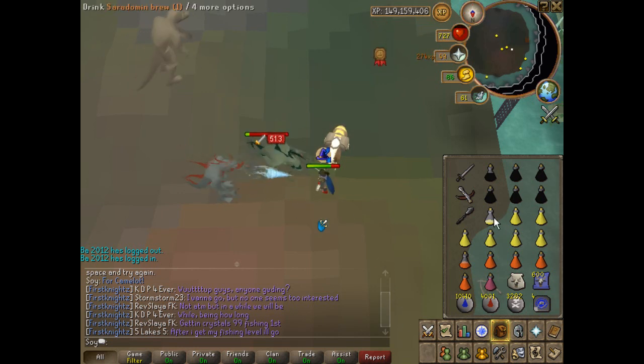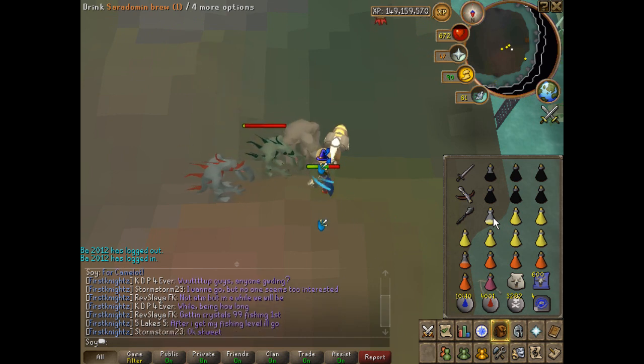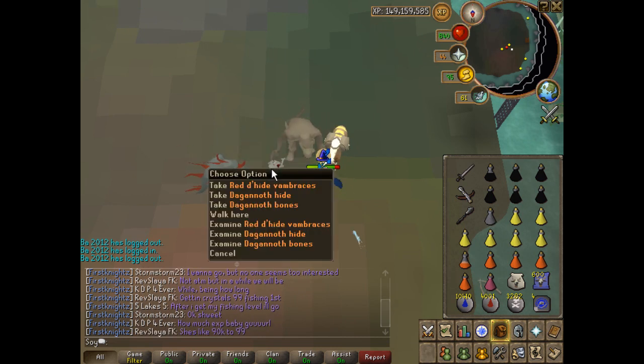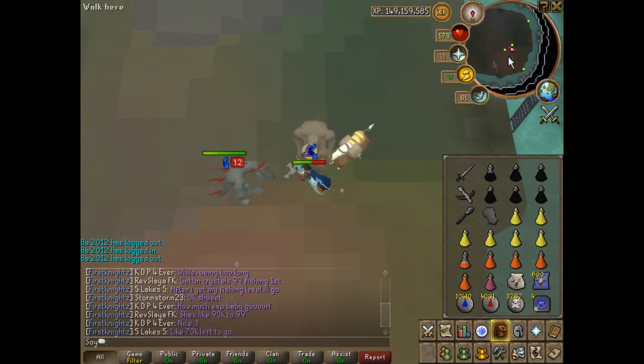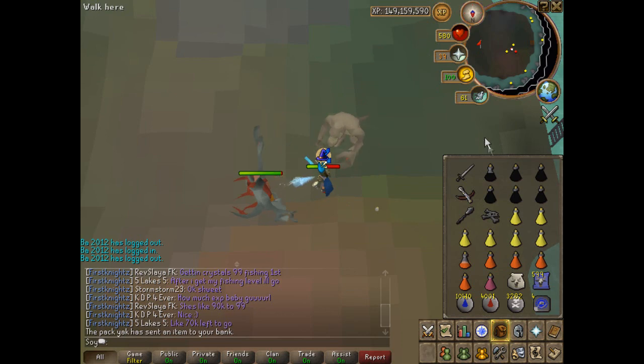I try to keep my life points above 600. Once you've killed Supreme, you're going to want to kill Rex.